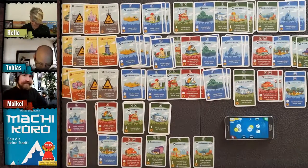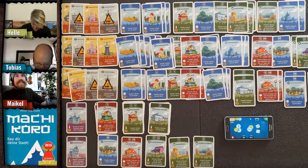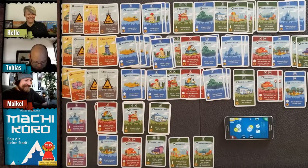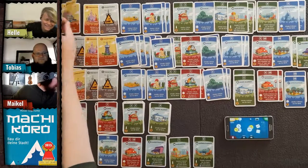Tobias also gets two coins from the ten. With her remaining coins, Helle buys the shopping mall so she can maximize her restaurant income. She's broke afterwards but that card will help.